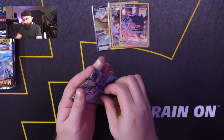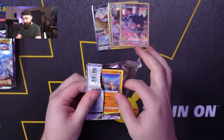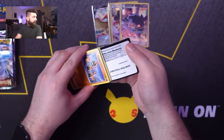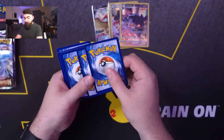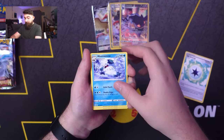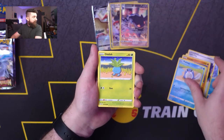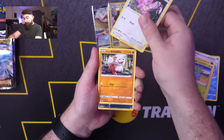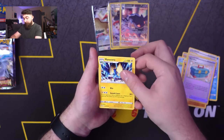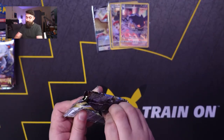First pack of the Booster Bundle. Fighting Energy, Gift Energy, Abomasnow, Lost City, Phalanx, Poliwag, Oddish, Lickitung, Growlithe, Toolbox, and Manitrick for our rare. Not holo rare on the first one, but that's okay.